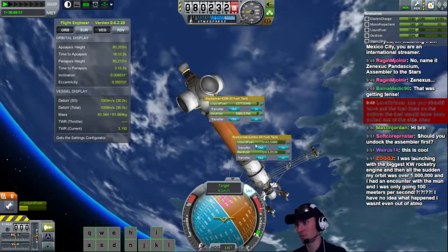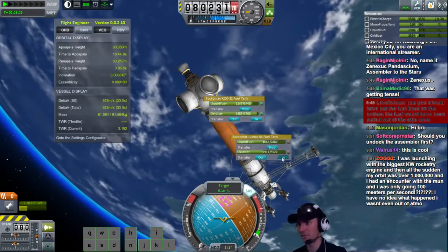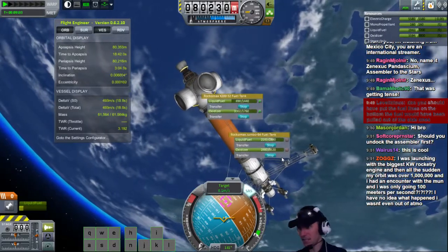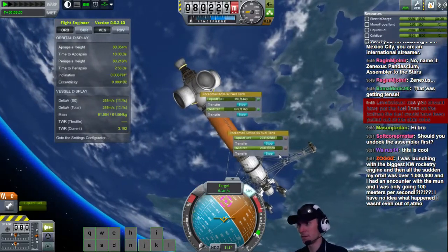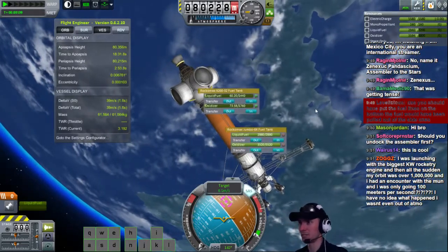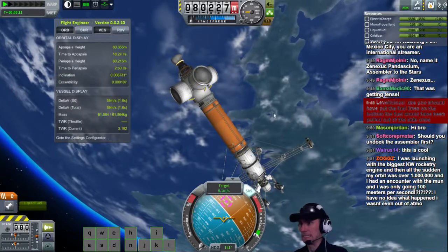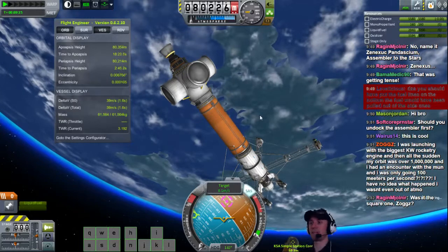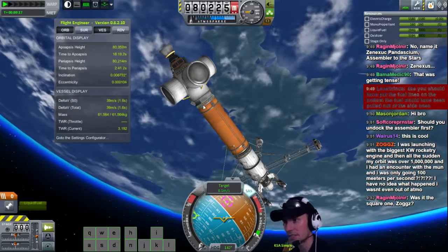Here's what I want. I want to pump as much fuel as I can in here, hopefully to completely fill it up. I think we're actually going to completely fill it up. And leave enough fuel. Wow, that's actually really close. Double F5 for double safety. Let's see if we can't de-orbit — de-dock that thing.